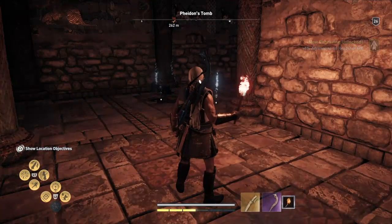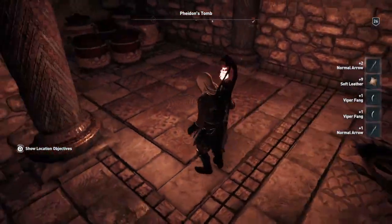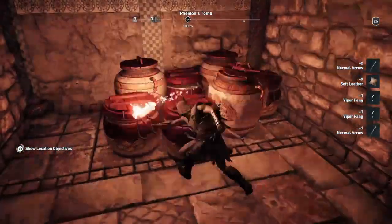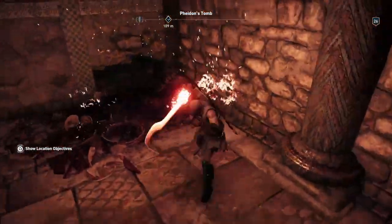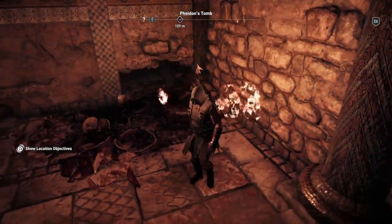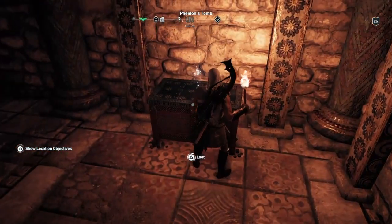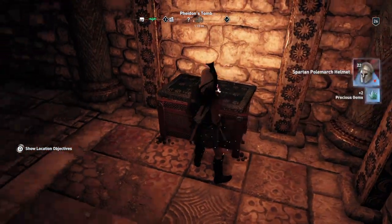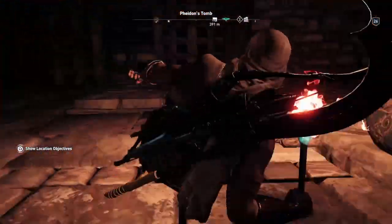So now we can pick up the torch again. Go in — those three snakes are dead, which is good news. And we get arrows back. Break up these jars — you don't have to, but this is the easiest option. Break up these jars and go through here. And if you go through this bit here, there's a treasure. It's not part of what you need to do, but it's worth doing because you get the treasure in there.